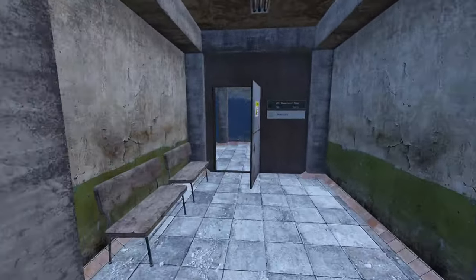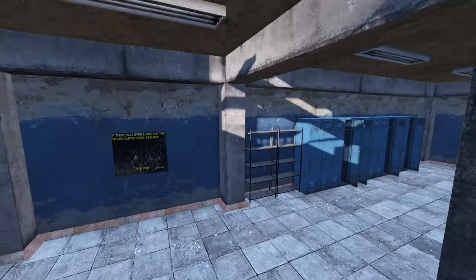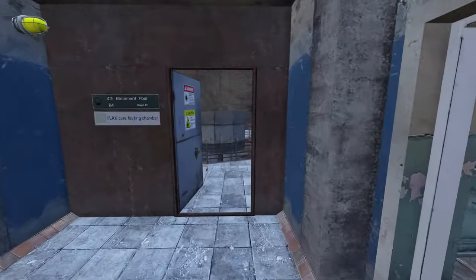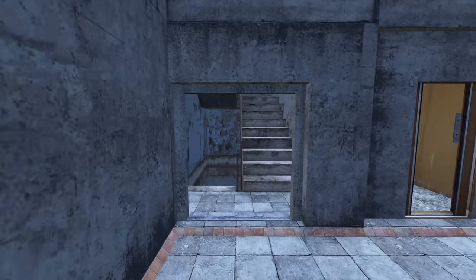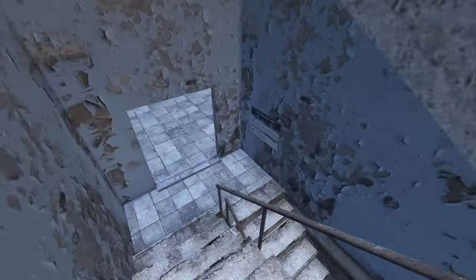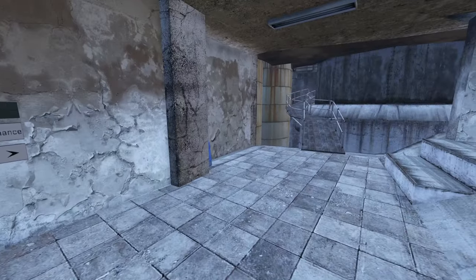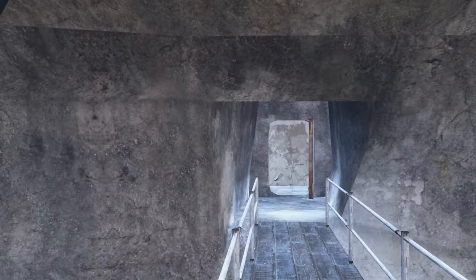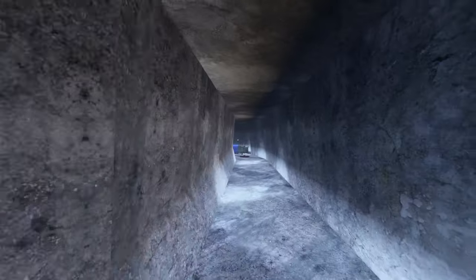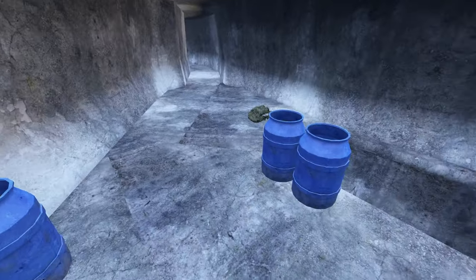That's pretty much the whole of that level, so let's try going one more level down. This place is very big. Down here — don't take my word for it — but I think basement five is the place where you find the Gauss rifle. I'm pretty certain this is where it spawns. You might remember this from my mosque overview video — if you haven't seen that, go check it out; it's at nearly 5,000 to 6,000 views. Thank you so much for the support.